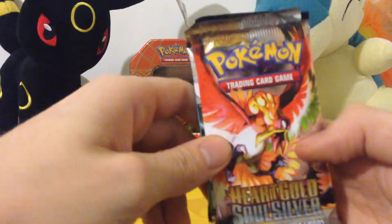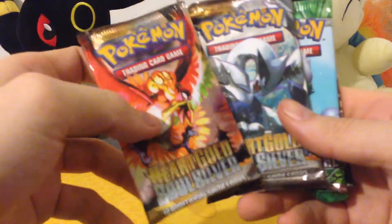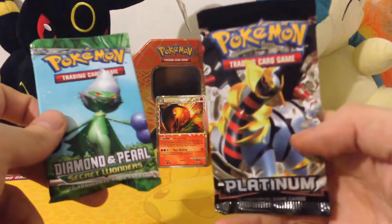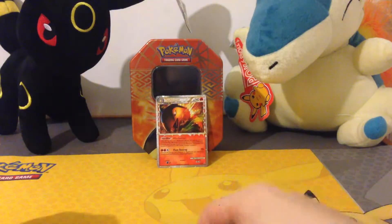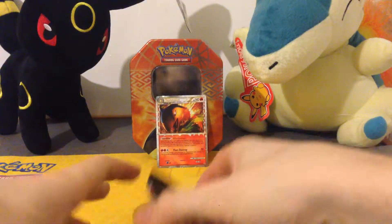So the packs we have are: HeartGold SoulSilver, another HeartGold SoulSilver with Ho-Oh on the front, Diamond and Pearl Secret Wonders, and Platinum. So we're going to start with Platinum first and do the HeartGold SoulSilver last.